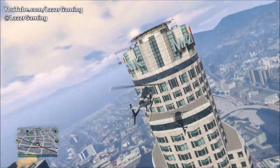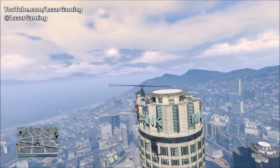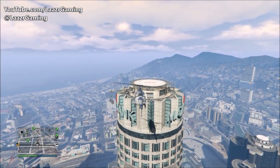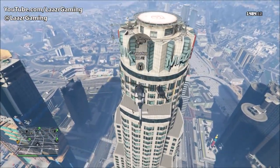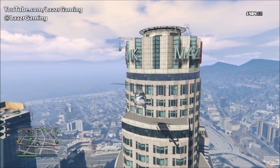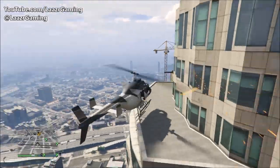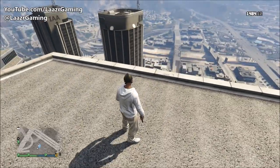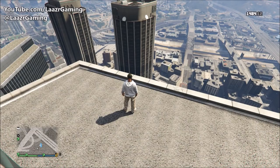Coming in for the second glitch, this is hands down one of the most useful glitches to know, especially if you own an office at the Maze Bank Tower. You might find yourself stuck at the top with no parachute, no aircraft, or having landed on one of the side balconies. To avoid dying, what you can simply do is slide down the Maze Bank — yes, you can literally slide down the Maze Bank.